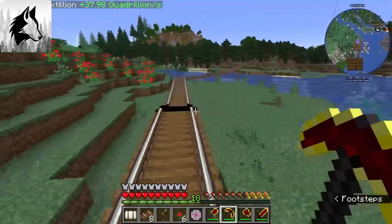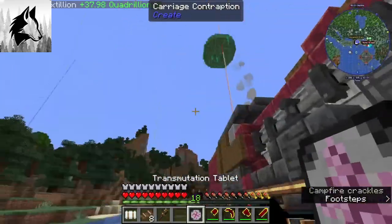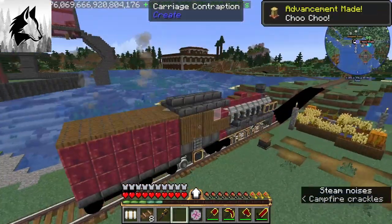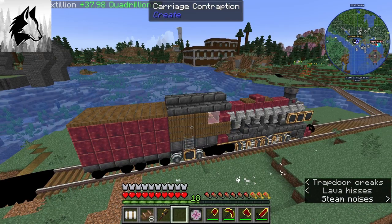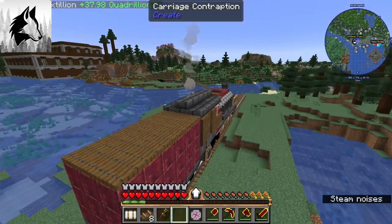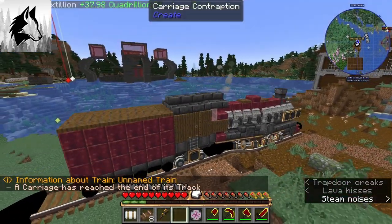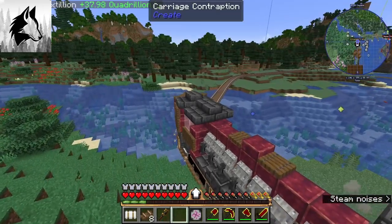So what I'll probably do is I'll just leave it like this and we'll actually drive the train around and all of that. I love that! Then we'll just go back. This is going to be at the woodland mansion — it's going to be the first train station per se.